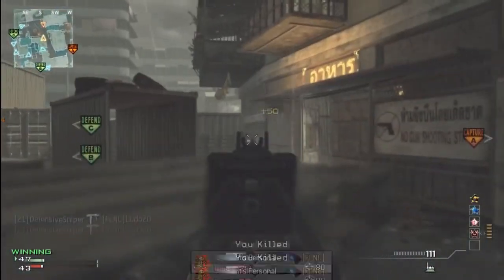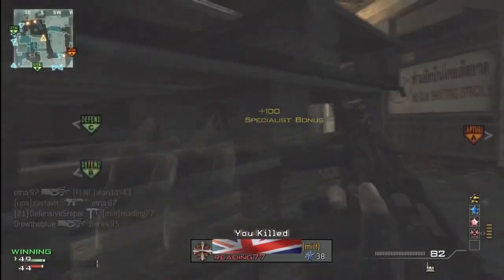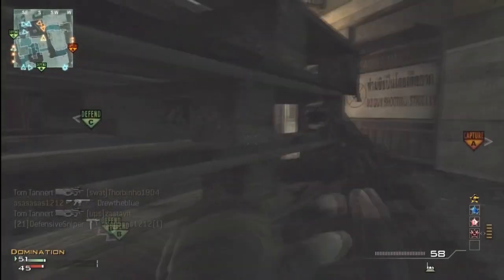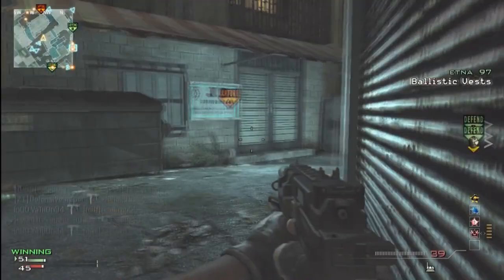As my basic base loadout I was using Sleight of Hand, Hardline and Stalker. As my special perks I was using Assassin, Quickdraw and Scavenger. I like to run Assassin because when playing solo you will get a lot of kills streaks from the enemy team.